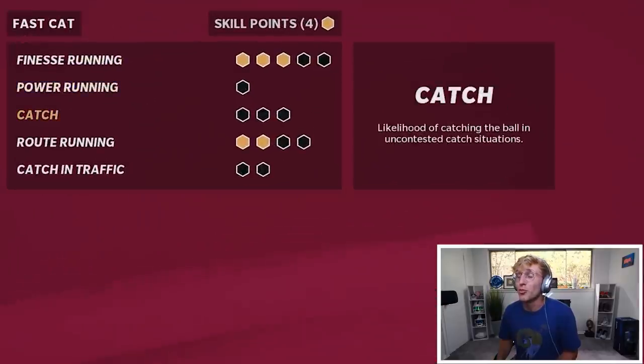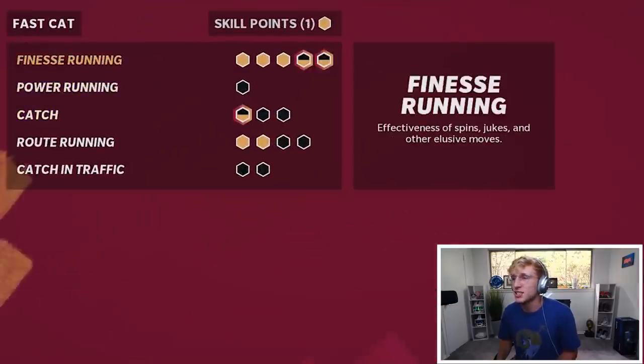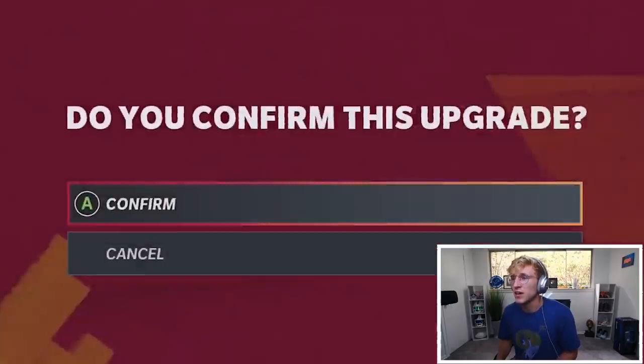Papa Meeks — that was in, that was it. I fought all that for that — so depressing. GG, Cardinals rule. That was a good game though. How many skill points do I have? I got four more. We're gonna add to catch, finesse running, and catching in traffic.